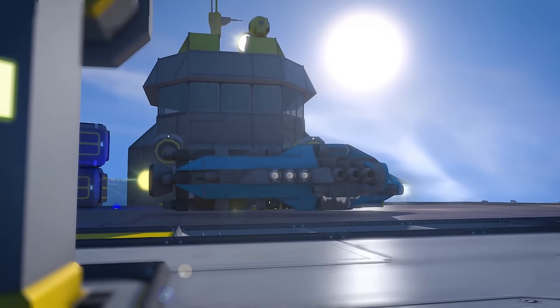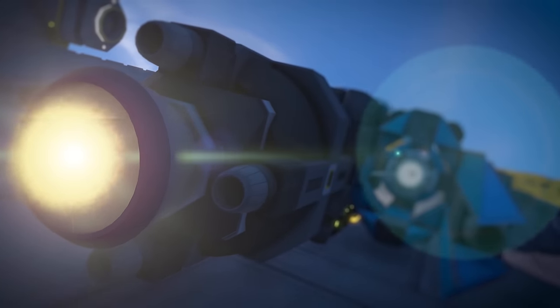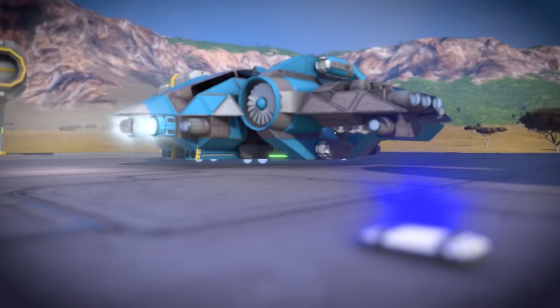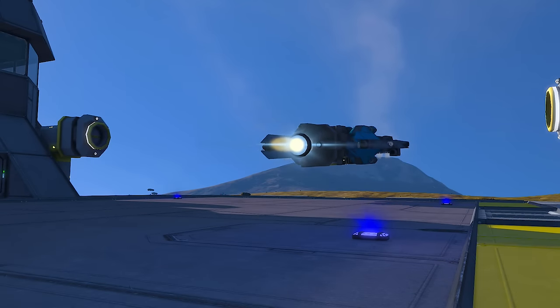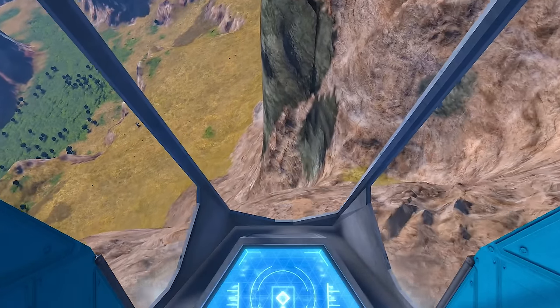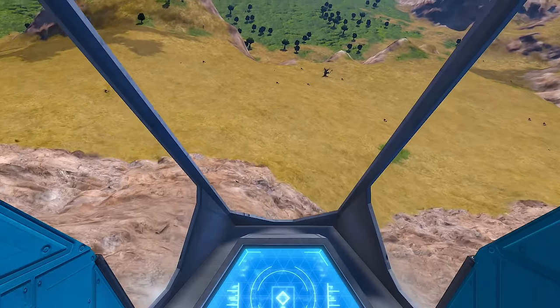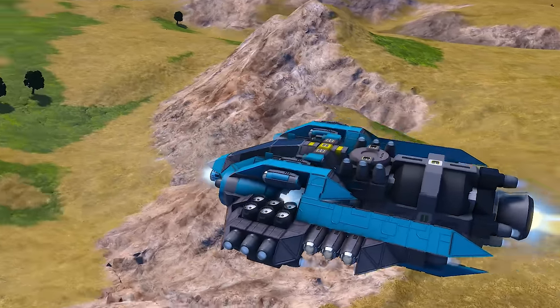You've just gotten Space Engineers, but you've discovered that designing ships isn't as easy as it first appeared. In fact, all the ships you've been designing look like bricks. Well, the sky is anything but a brick, and that's why I'm going to be using it to teach you how to build your very first ship. Starting off in Space Engineers, it can be pretty overwhelming, because there are a lot of different components to use. So let's take a look at the Skyke as an example to start learning from, and then we'll go on to build our own little ship.